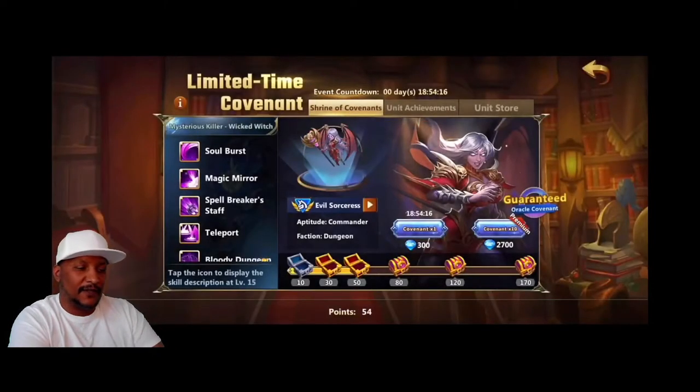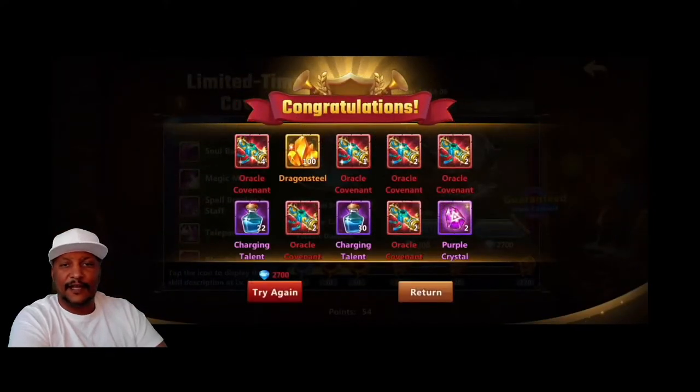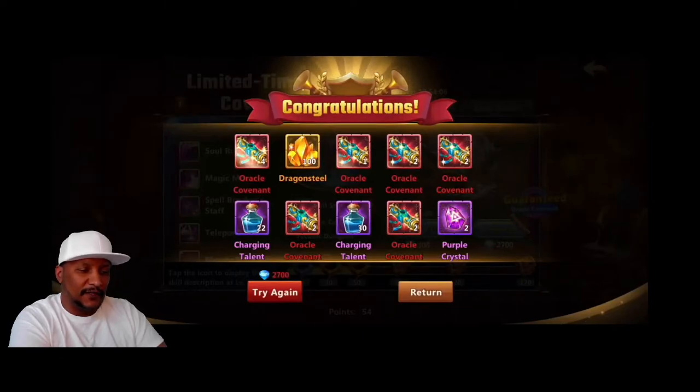— the final amount that we're going to have to spend — we went ahead and did a 10-times pull. And boom, there you go. We ended up getting a lot of good stuff out of there as well, and that gave us enough.